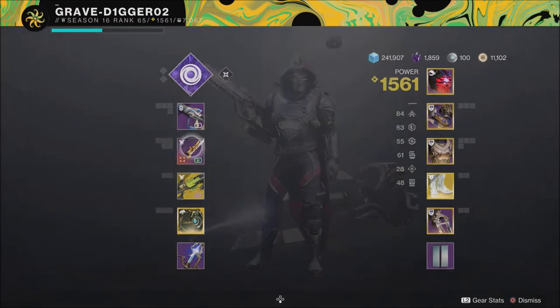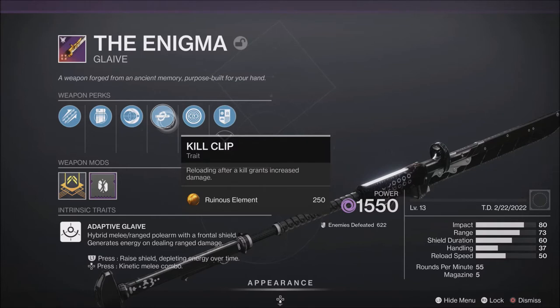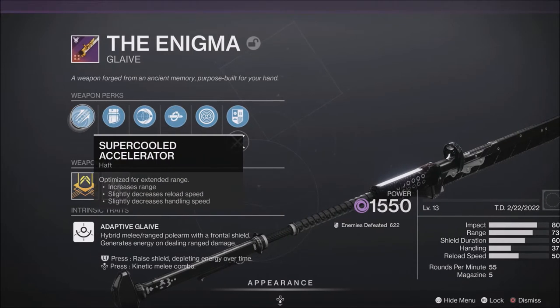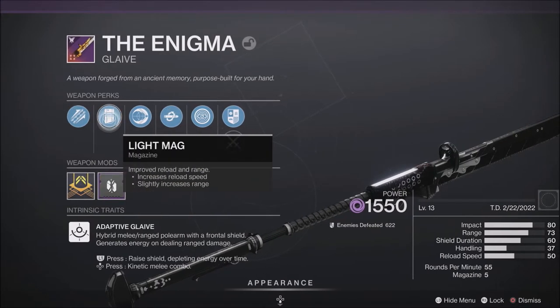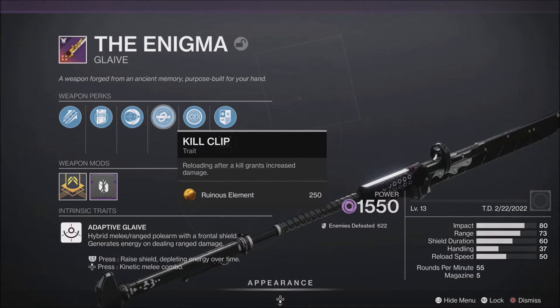When it comes to my glaive, there is one thing I want to change: it has Kill Clip, and I want to swap that for Rampage. My glaive just isn't quite high enough level yet to change that perk, but everything else is set up how I want — Supercooled Accelerator, Light Mag, Impulse Amplifier. I think Rampage would be really good the way I'm using this, being up close and defeating enemies quickly. If you have a higher level one, I'd recommend running Rampage.